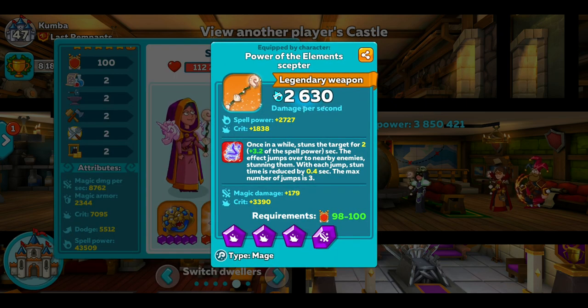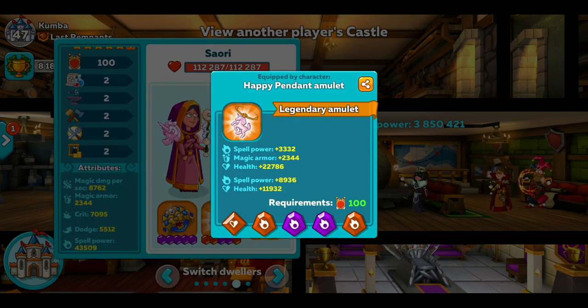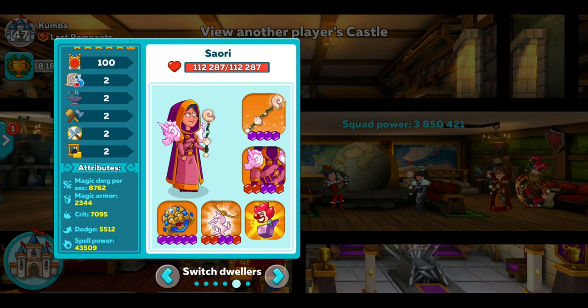His second mage has got the stun wand. Lots of people are running the stun wand — all the top people are running it if they've got one. If you stun someone it jumps to other people and you're dealing a lot more damage whilst they can't do anything. He's got what I would like, which is a lot of spell power.